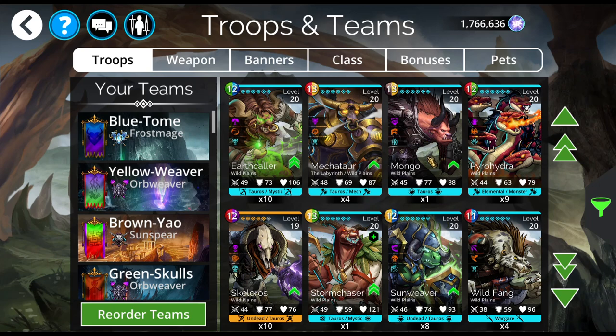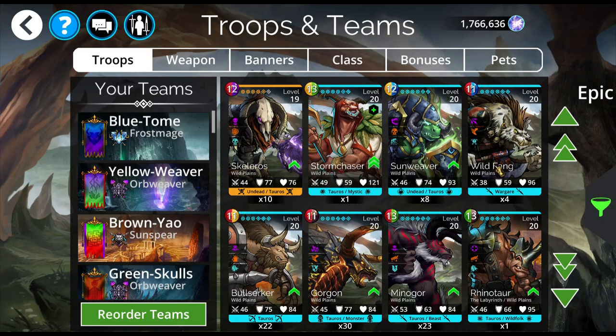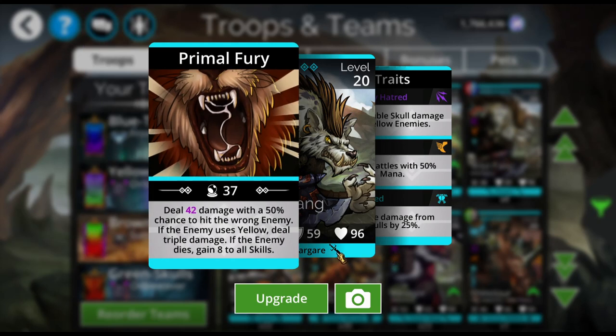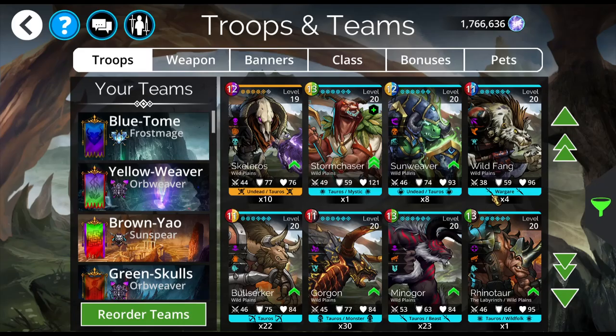Mongo can be really fun in Arena, but you don't have to own him to have him in an Arena. Wild Fang is very useful in Guild Wars when you are fighting yellow enemies because he does triple damage to yellow enemies, which is very, very powerful. And double skull damage. So Wild Fang is a good one to have.